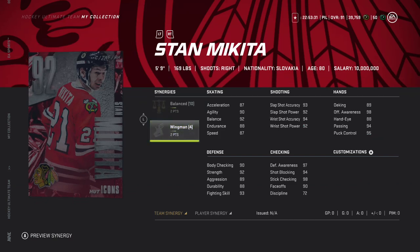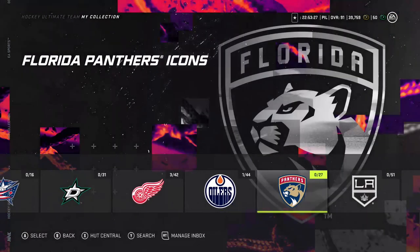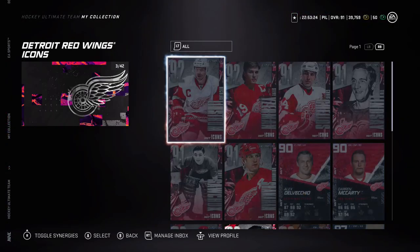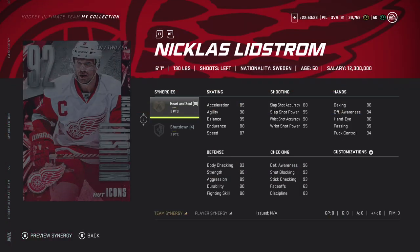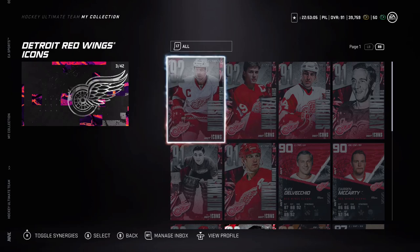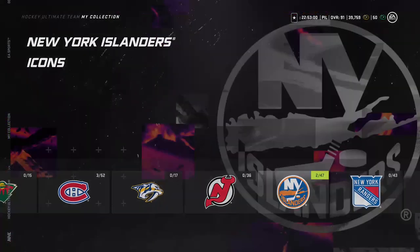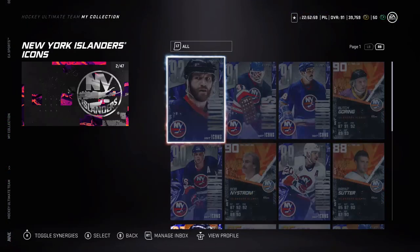At center there are a lot better options than 90 speed, but synergy-wise Mikita is solid. Moving to Lidstrom and then Potvin — Potvin is an Islander — with two heart-and-soul and two shutdown. Heart and soul is just bad, but shutdown is honestly solid, and 90 speed from a defenseman is pretty good. The card isn't bad, but even swarm would make it a lot better.